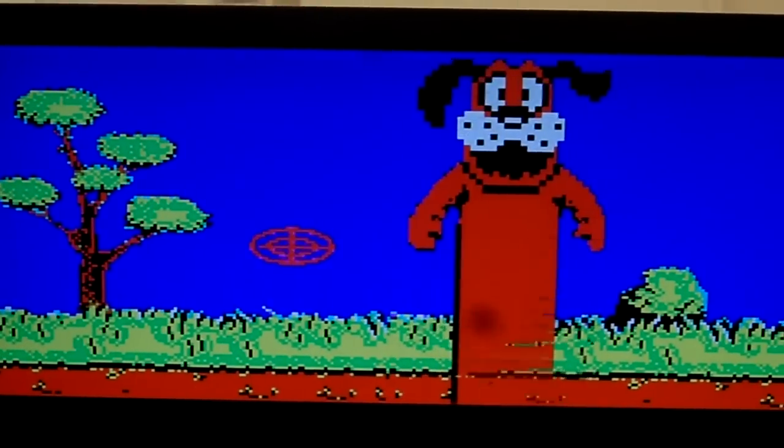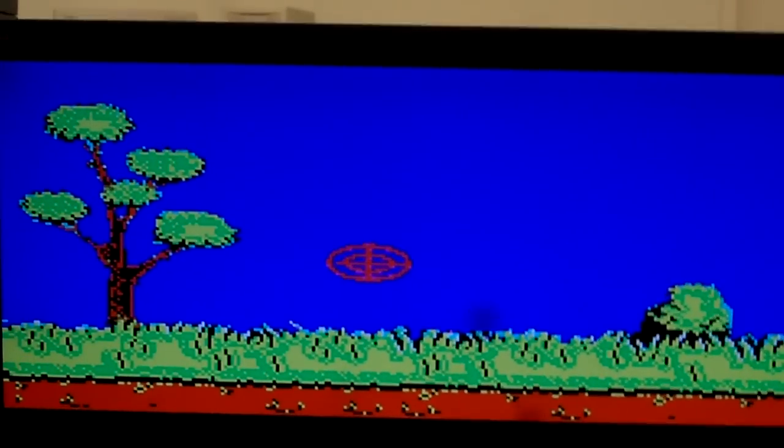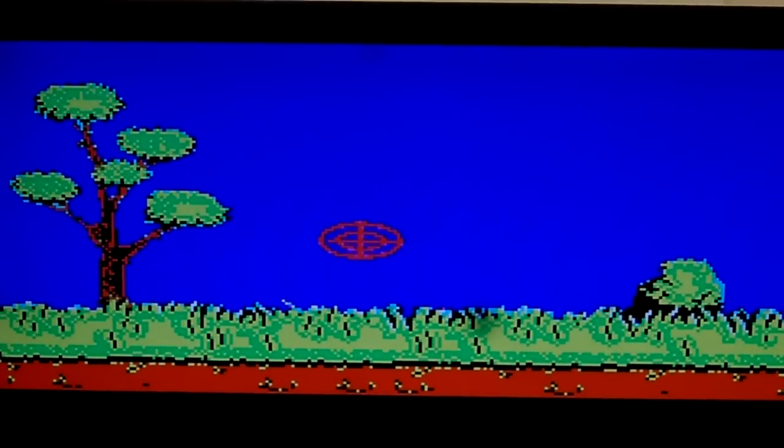Vincent goes and targets him. He moves, he jumps away, and he's going to disappear now. He disappears and tries to find a new place to go, so he doesn't think Vincent can hit him.